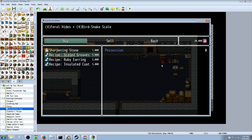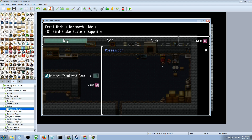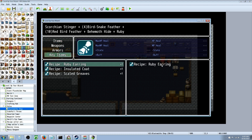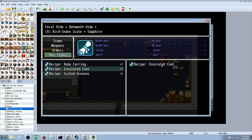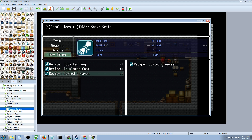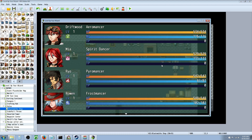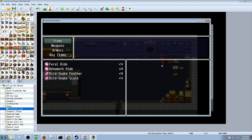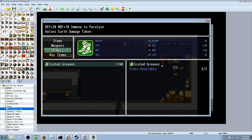We've got 20,000 gold and a bunch of supplies. He's going to sell us some recipes — we'll buy one of each. Since they're not single use, one should be fine. I've made them key items. I don't think we have a sapphire for one of them, but I know I awarded enough to make the scaled greaves. You want to craft the scaled greaves — it takes four feral hides and four bird snake scales. We crafted a pair of scaled greaves! We had 20 to start with — now we've got 16 feral hides and 16 bird snake scales, so it took four of each. And in armors, we've got our scaled greaves.